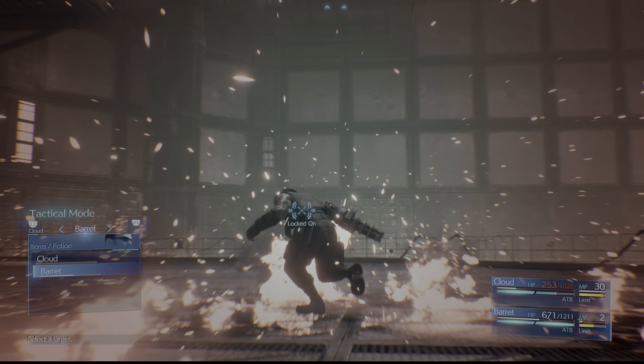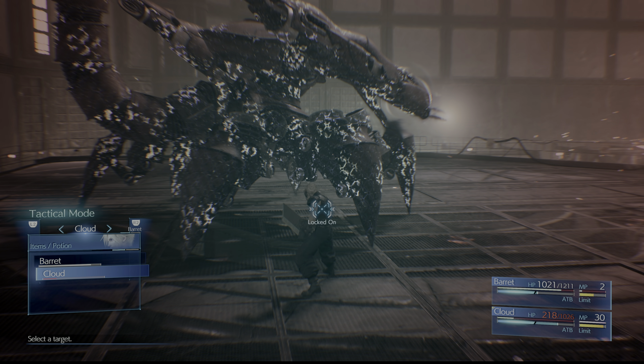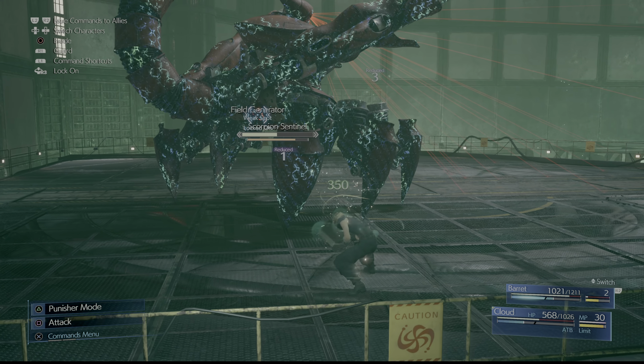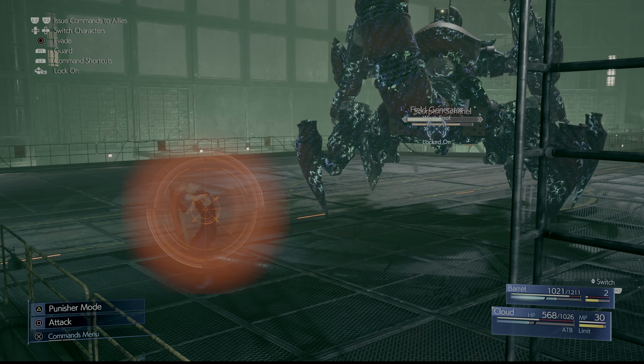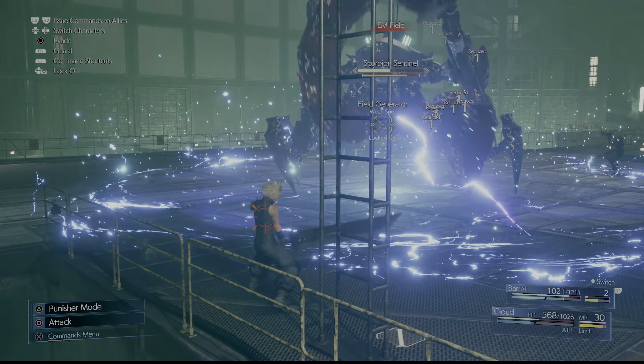Once it reaches 50%, it will latch onto the wall again, and then you just got to break the shield, and eventually it will start using its tail laser by jumping to the other platform. Cloud's going to get targeted, and then he's going to back away from the AOE field, and then we're going to break the shield and start dealing some normal damage. The boss will start thrashing and latch onto the wall one more time. It will start firing some rockets — these rockets will change the environment, so now everything's on fire. It'll break some of the steel up top, and then eventually it will jump to the other side towards the reactor where you placed the bomb. This is your cue to run over.